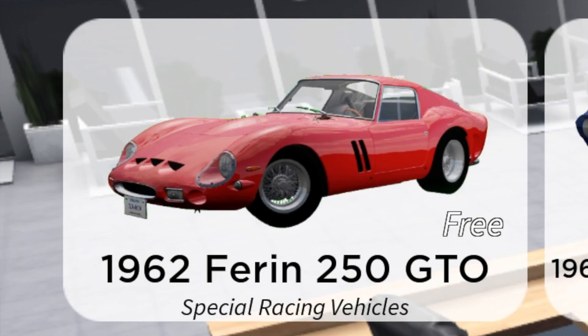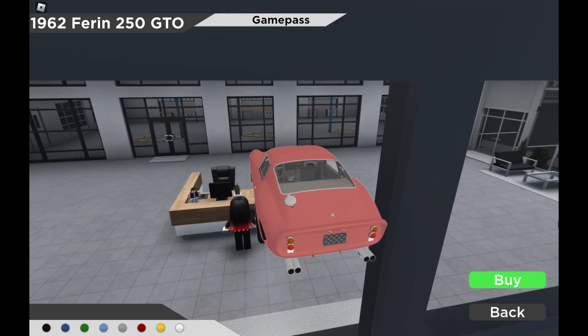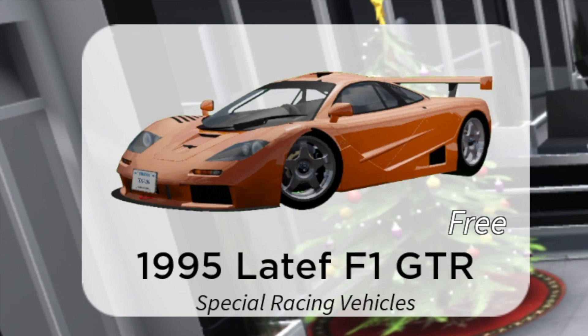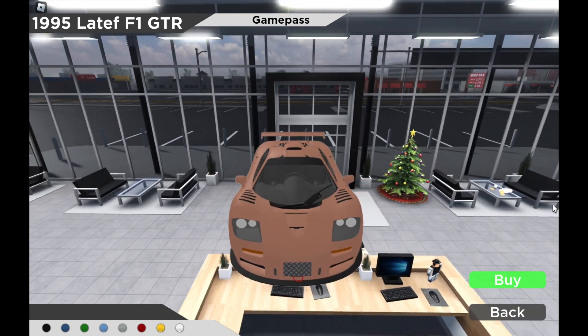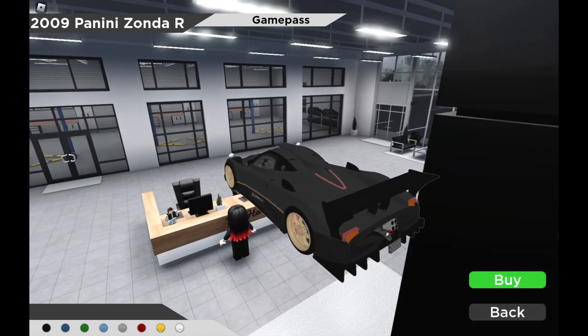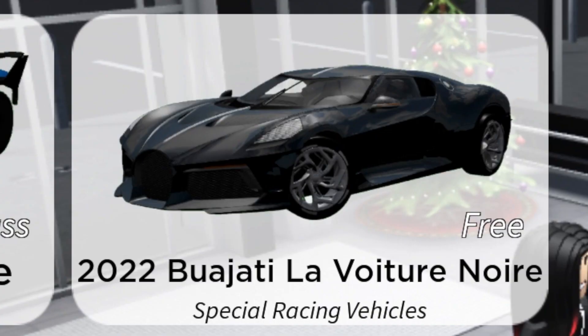All right, let's get into Special Racing Pass: 1962 Ferrari 250 GTO, 1995 McLaren F1 GTR, 2009 Begani Zonda R, 2022 Bugatti Lavature Noir.